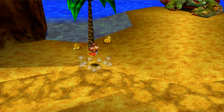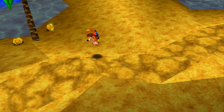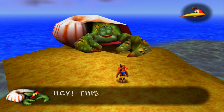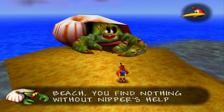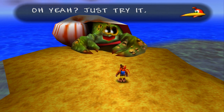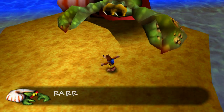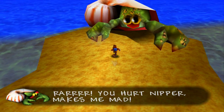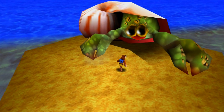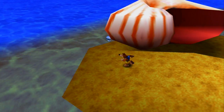If you ground pound them instead of flipping them over and then attacking them, you get two little honeycomb things. Oh, there's Nipper. He does have a certain attack pattern which gets a little bit faster, but you just have to poke him in the eyes. One more time should do it — there we go. That's actually the last you see of him.